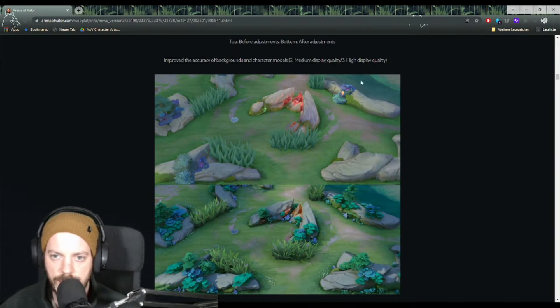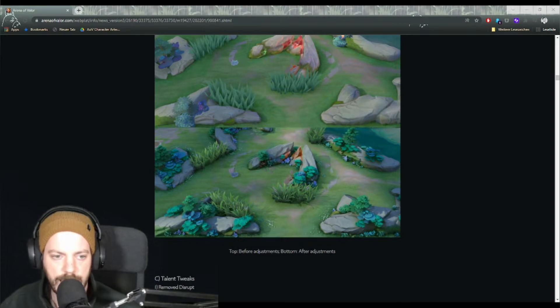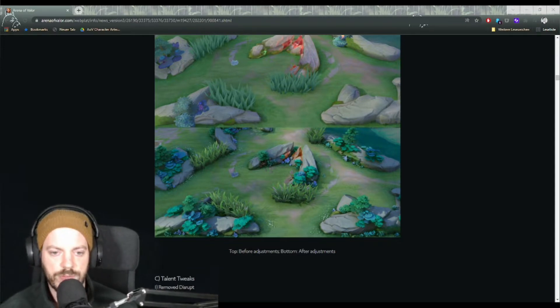The overall graphics have been improved. The shading is a lot more visible — the new version looks gorgeous compared to the old one. High-quality display looks stunning. Arena of Valor attracts a lot of people because the graphics look quite different from any other mobile game — it's quite realistic. The patch notes also say display quality on certain devices has been improved, so even on a mediocre phone the graphics might look a little bit better.